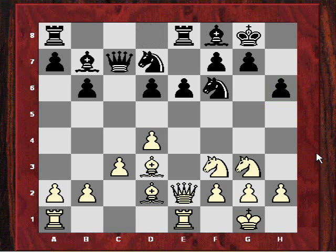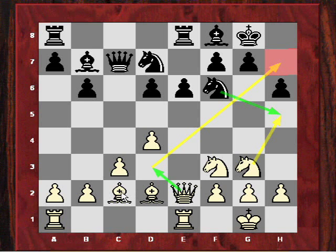After Qc7, he plays the crude move Bc2, which has simple ideas: Qd3 to have that battery of bishop and queen eyeing the sensitive h7 square. Perhaps also the knights can join in with Ngh5 to add pressure to the f6 knight defending h7. It's a crude and simple move.